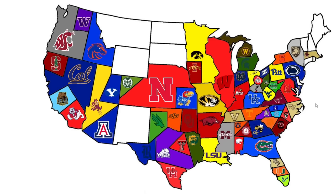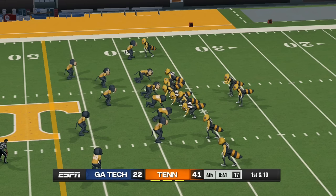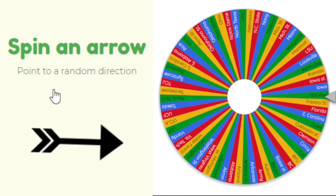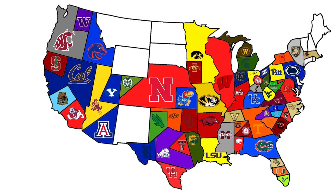Georgia Tech heads northwest to face Tennessee. Tennessee and Smoky showed up to play on their home field, getting the dub over Georgia Tech 41 to 22. No more teams from Georgia remain.